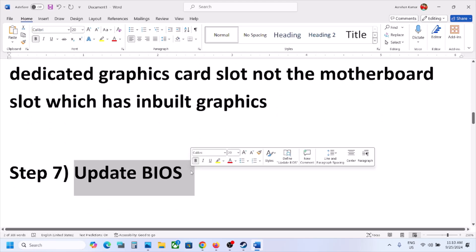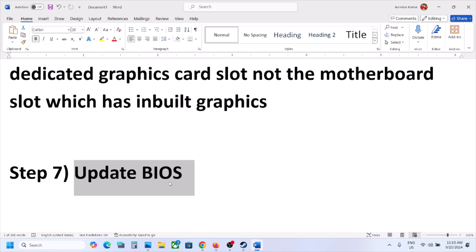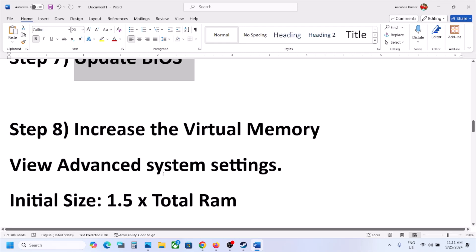The next step is to update the BIOS. Go to your system manufacturer's website — Dell for Dell, Lenovo for Lenovo — select your model number, go to the Drivers and Downloads page, find the BIOS update, download and install it. For laptops, make sure the battery is above 10% and the AC adapter is connected during the BIOS update. Your system will restart — do not unplug the power cable. After the BIOS update, log in and launch the game.